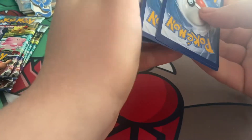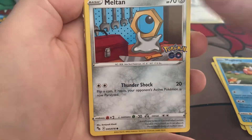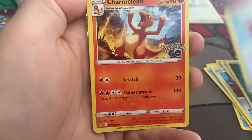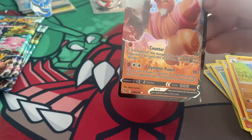Next pack. We have Wimpod, Pidove, Magikarp, Minun, Eevee, Dark Energy, Flare Module, Charmeleon, Pupitar, reverse uncommon of a Slowbro in the rear. It's Conkeldurr V, which is a V I do not have, so I'm happy with that. There's a three-pointer for Team Valor.